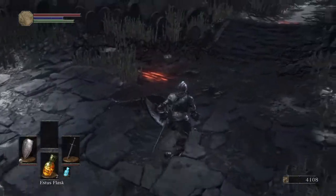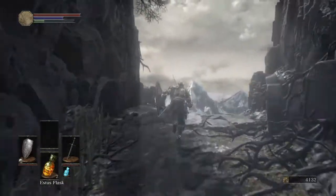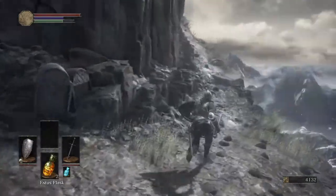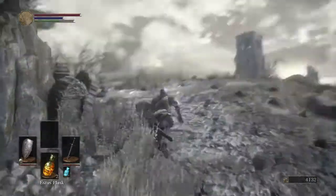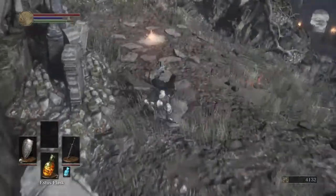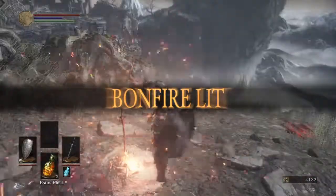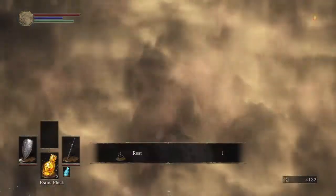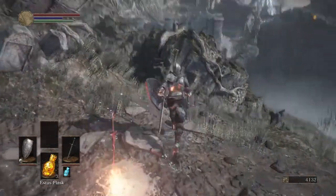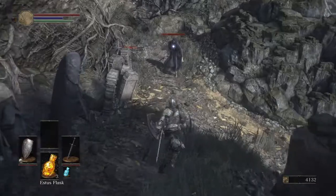We're going to go ahead and shank him and just continue on. Now there is one other enemy there but we're not really going to pay him any mind — he's just kind of chilling. There's not even an item near him. Over here we have our first bonfire. Honestly, I really think we could have done without this bonfire — I mean, I understand the boss is right there and all, but this area is really small.